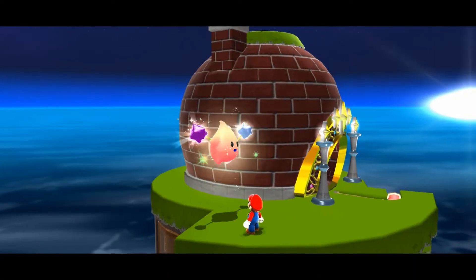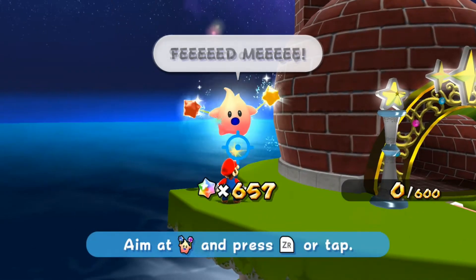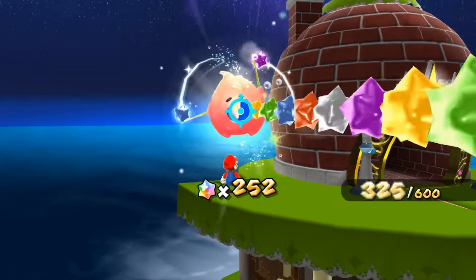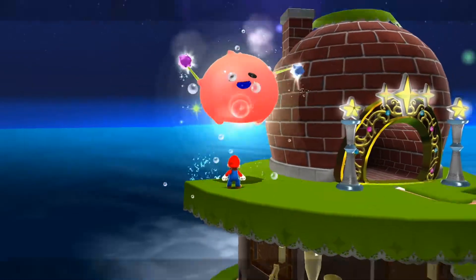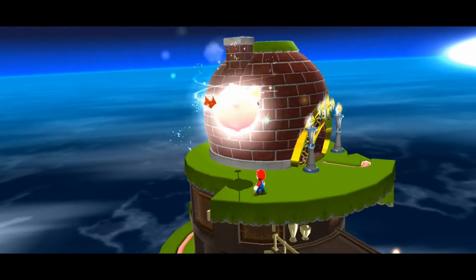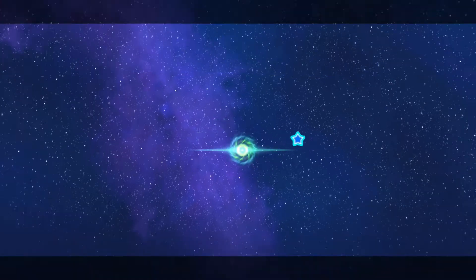I think now we should have enough star bits to feed this hungry Luma - yes, indeed we do. So we can go ahead feeding this little boy, feeding him up until he's nice and chubby. Then he can transform into his own brand new galaxy. And there he goes - the Drip Drop Galaxy. Let's head right in.